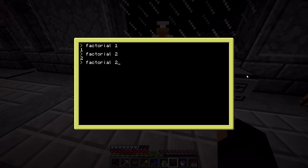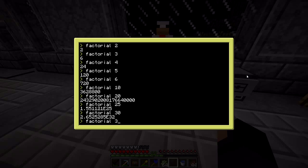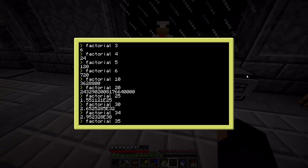So factorial of 1 gives us 1, 2 gives us 2, 3 gives us 6, 4 gives us 24, 5 gives us 120. You can see the values are ballooning very quickly. Let's skip to 10 — that is a very large number. Skip to 20 — another very large number. At 25, it's displaying in scientific notation. And at 35, ComputerCraft just says it doesn't know how to handle the number and displays infinity.